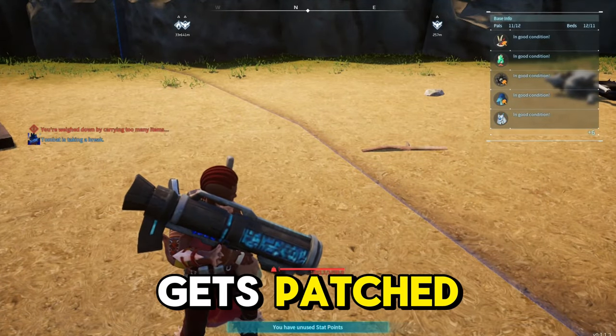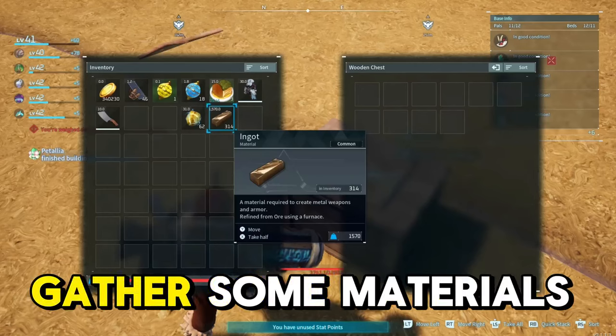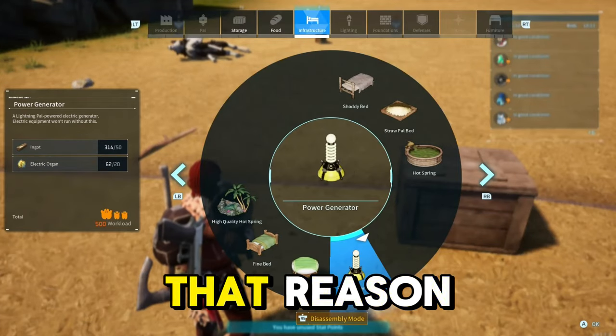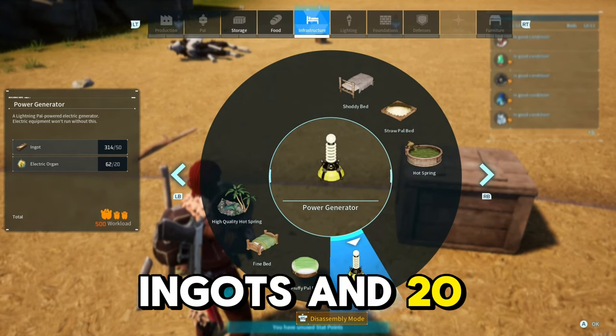Do this in Palworld before it gets patched. Build a wooden crate right next to the perimeter line of your base. Gather some materials you want duped and make sure you can build an item with those materials. For example, I want to duplicate ingots, so I'm going to build a power generator which requires 50 ingots and 20 electric organs.